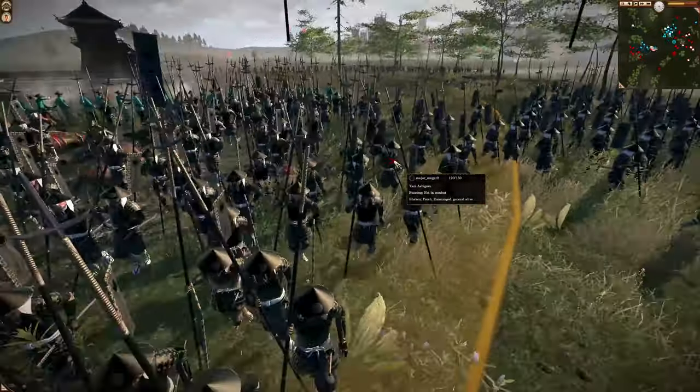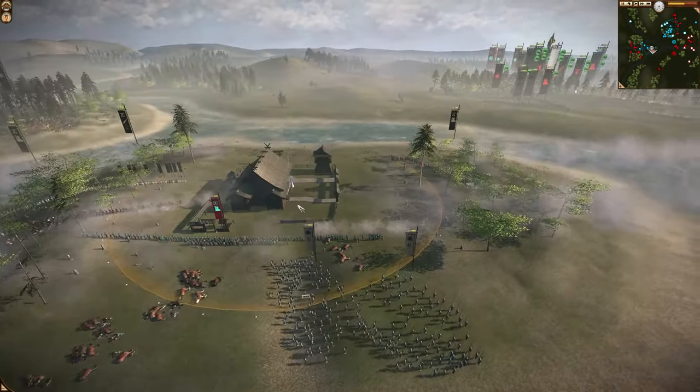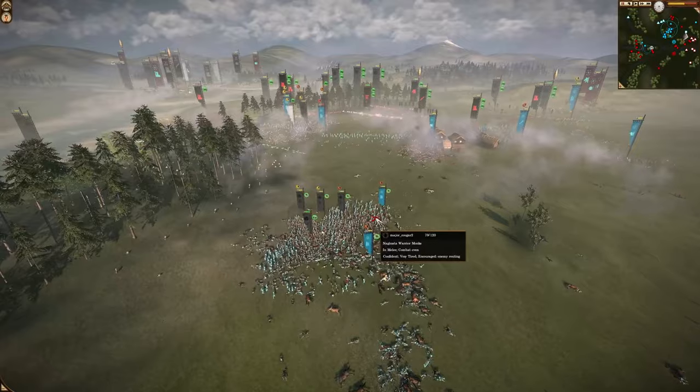We've got Major Cougar — interesting name — who is helping his ally. He's part of the red alliance, trying to hold on to the shrine to keep morale high for all his units, which is really helping out the blue-on-blue faction with that morale bonus.